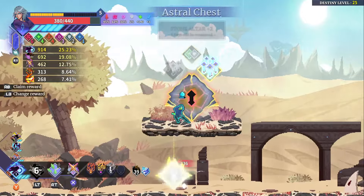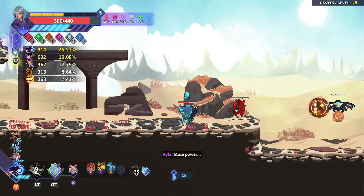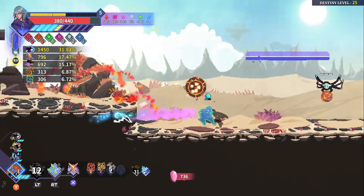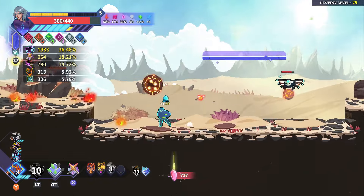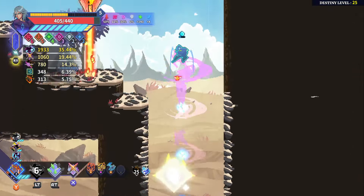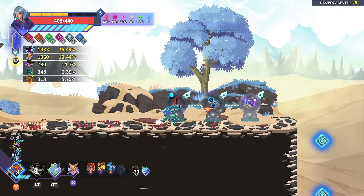Jeff spawned on that side and just ate my ass as soon as I got there. Oh, the last-second switch — he wasn't prepared. Quick, get him. Oh, poor guy.